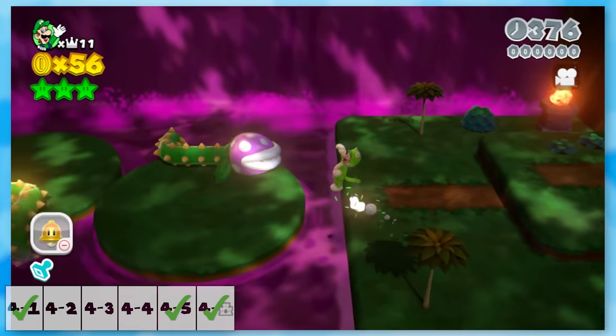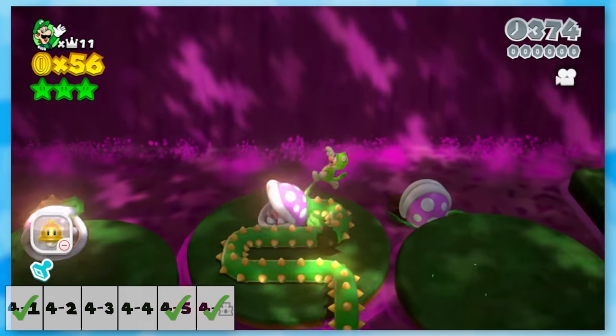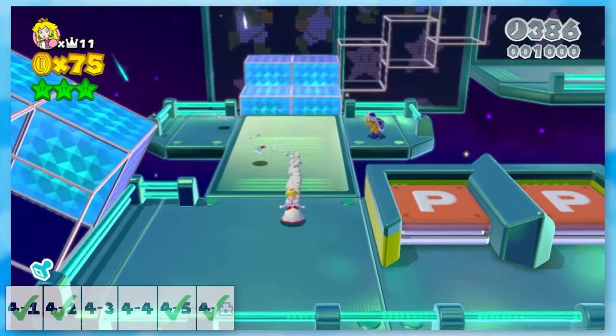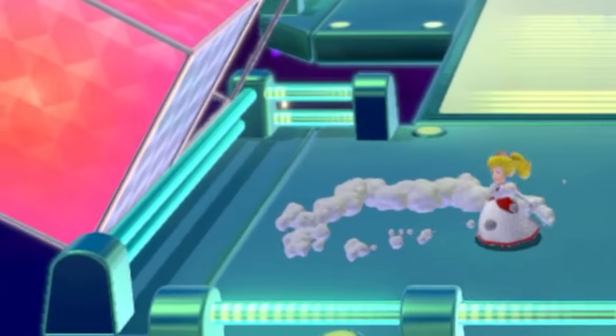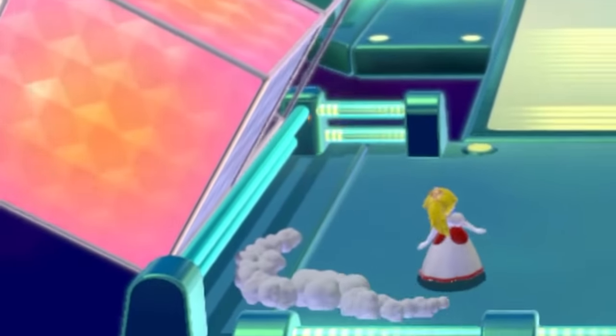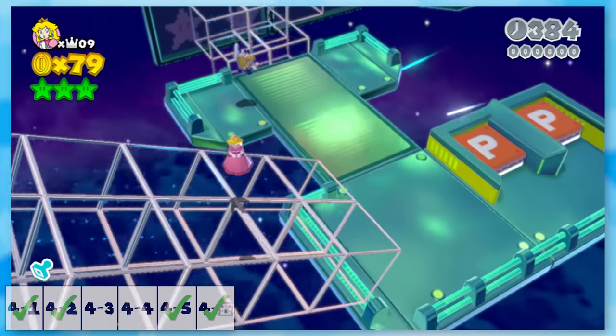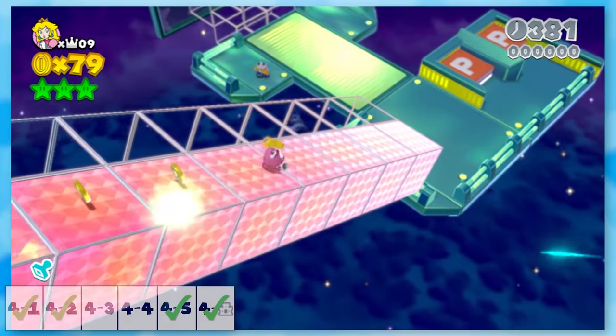Piranha Creeper Creek's piranhas weren't the easiest to avoid, but if you're careful you can get around them. Beep Block Skyway was by far the most fun I've had with a backwards level. Right at the beginning is this massive slope that we have to climb up, and the platforms switch to the music so we have to time our jumps well, but also make sure we switch sides accordingly.